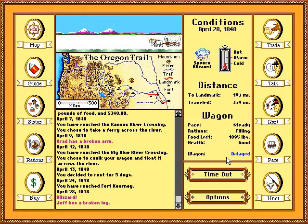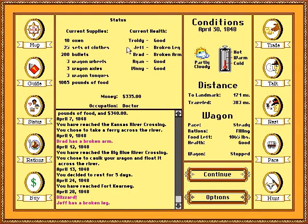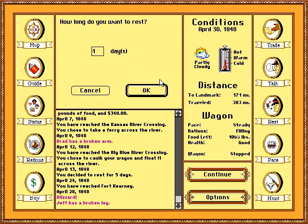Blizzard — that's new. Also, Jeff has a broken leg. If we click status, we actually get an individual status for each person: Jeff has a broken leg, Brad has a broken arm, Ryan and Vinny are good, and I'm also good. So we're going to rest for a few more days.